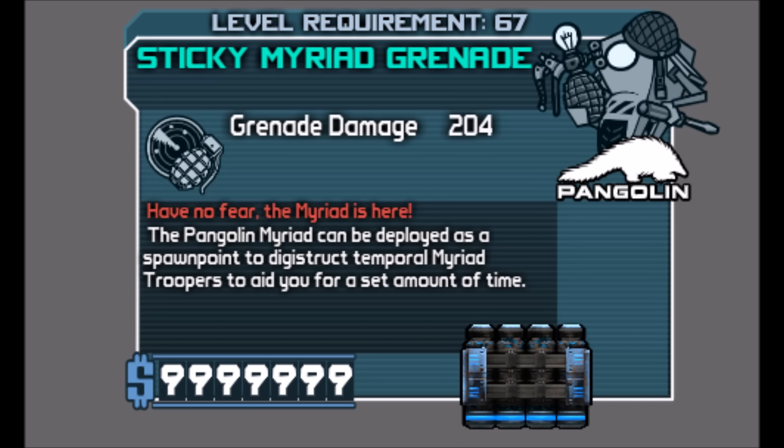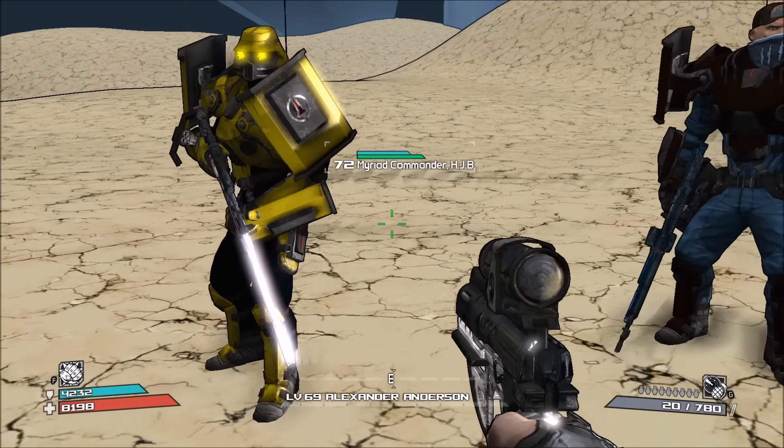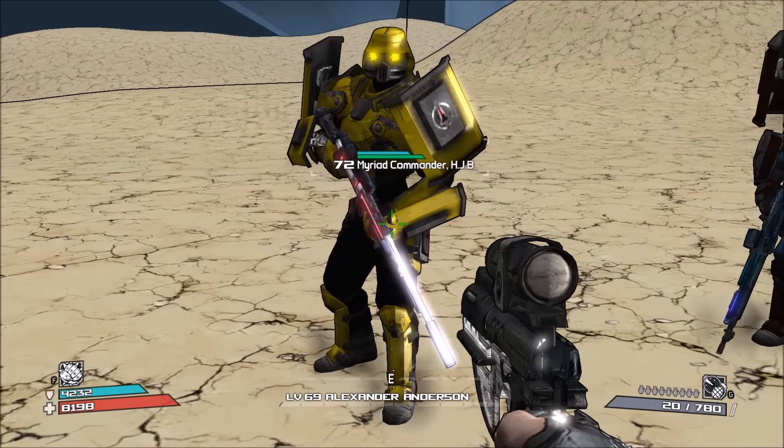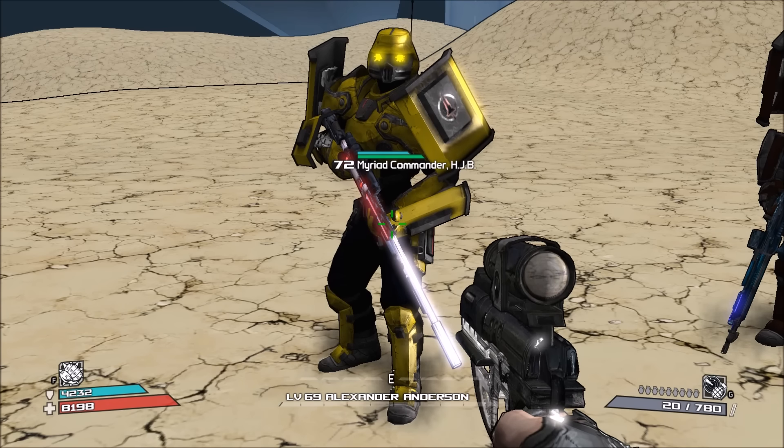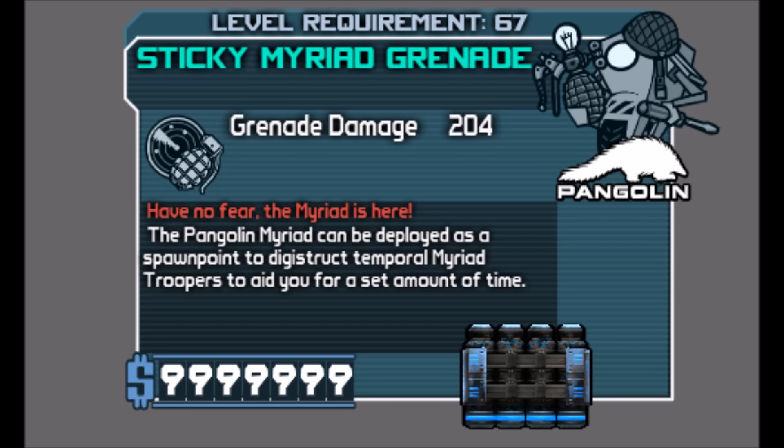GrimJow himself was actually added in the update before this one. You may have noticed I skipped one of the new Myriads — saving the best for last. As you can see: Commander HJB, or Commander Handsome Jack Boy — basically me. I'm clearly the one that you want to spawn in.